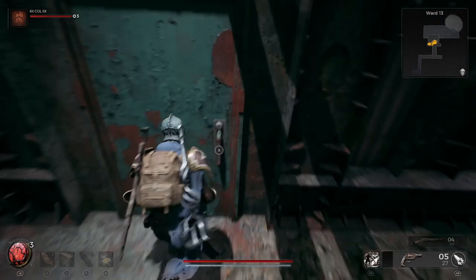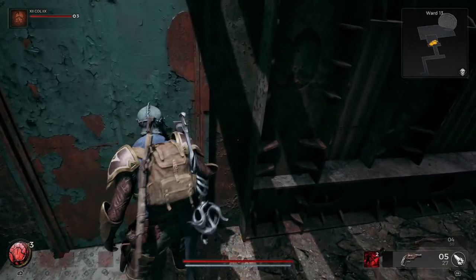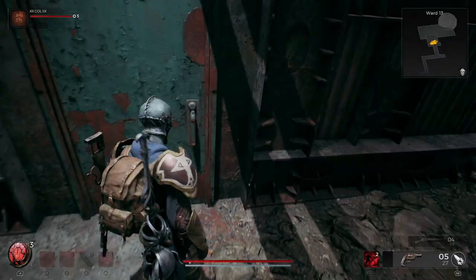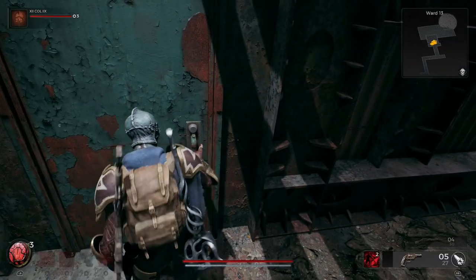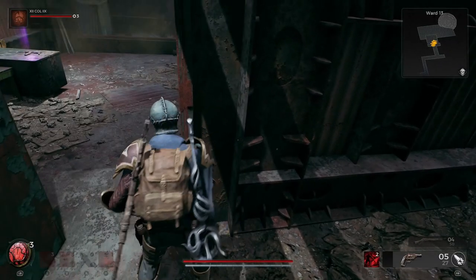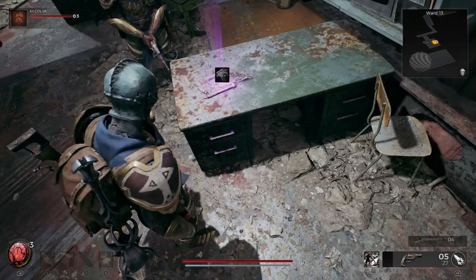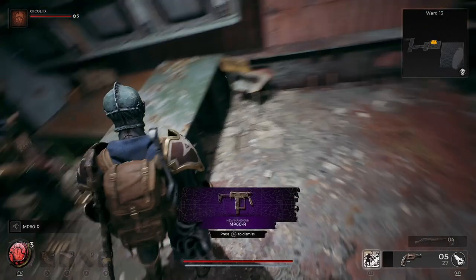And bang — here's a door. It's locked, so we'll use the key. And we're in! This is the cargo control key — as you can see, you unlock this little beauty here, the MP60R.